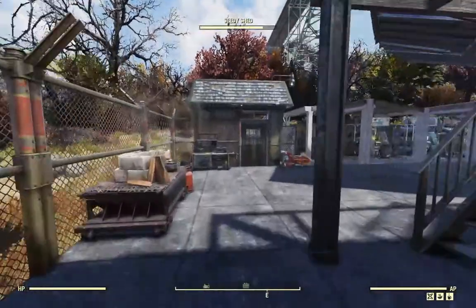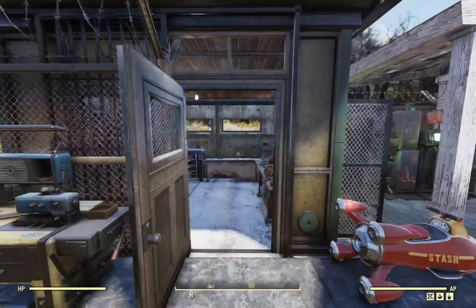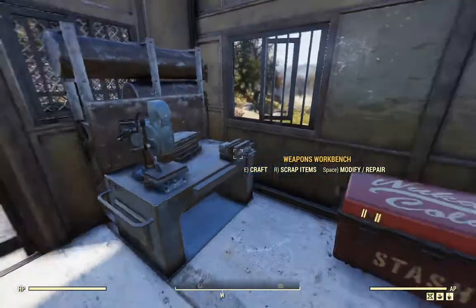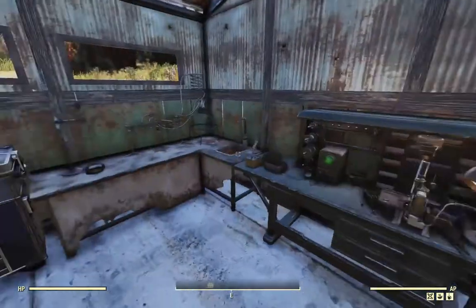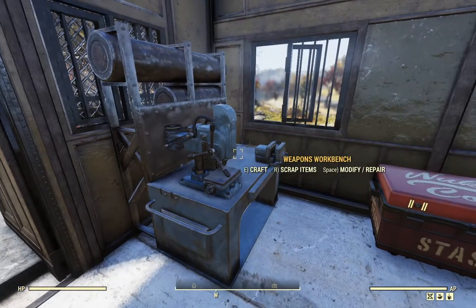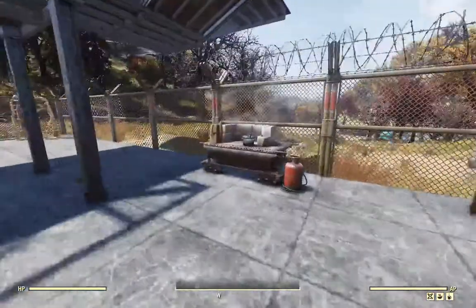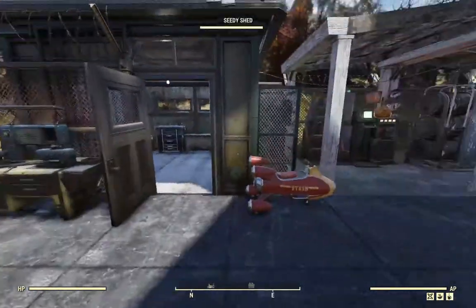I'll do a quick peek inside the shed. It's pretty basic — you've got most of your workbenches here: tinker, chemistry, weapons, scrap box, and a stash. There's a cooking station and an armor station.